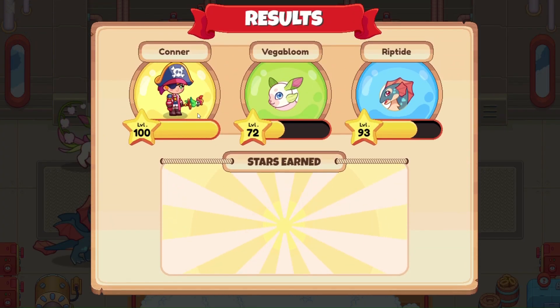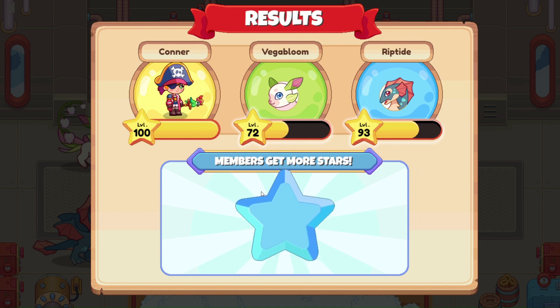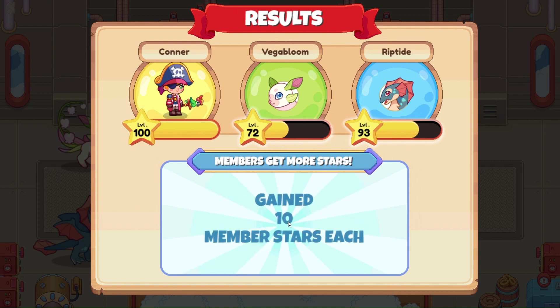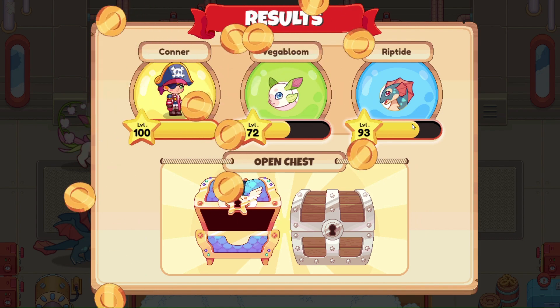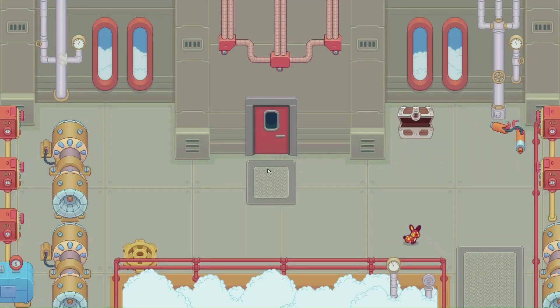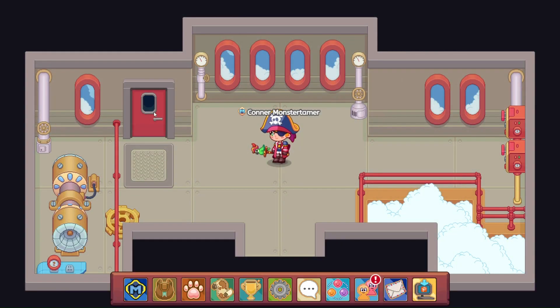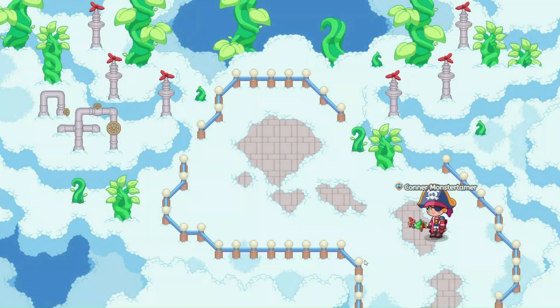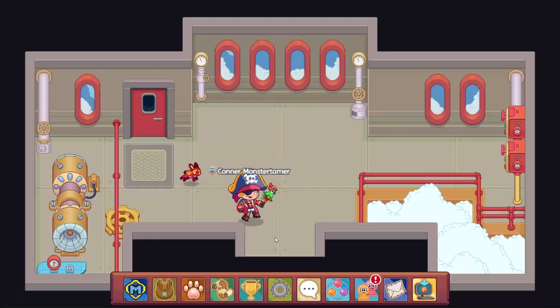We won! Woo-hoo! 21 Battlestars here, and ten more. We're creeping along. Riptide should be hitting 93 within a day or two — probably before we have Buzzra. So nothing is here. Let's see if we can head on back.